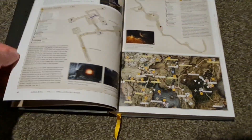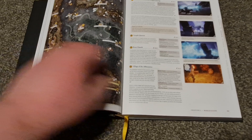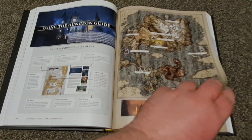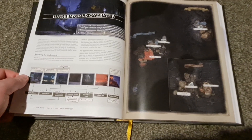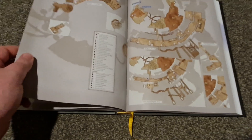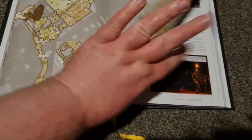Here's a map of Limgrave. I'm just going to start taking chunks of pages to flip through because I don't want to be here all night. Different areas. Underworld overview — very nice maps and everything. You've got character guides down here. They do have small segments talking about bosses, but they said that in the next book they'll talk more in depth about the bosses.